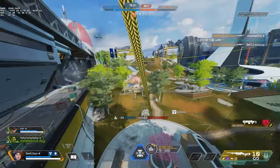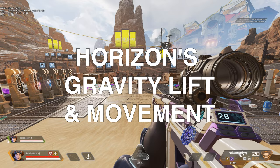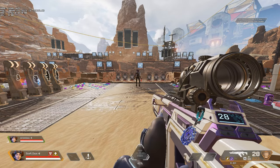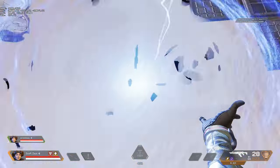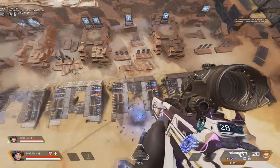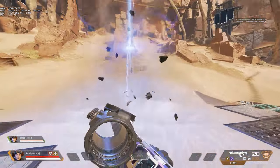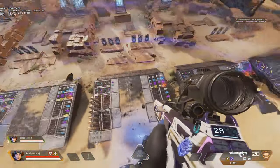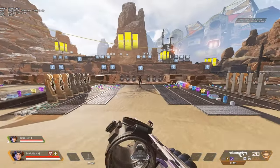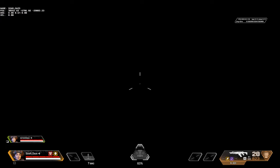Now let's talk about Horizon's gravity lift and movement. Whenever you fly up, you need to feel out the centerpiece of the lift by zigzagging left and right. I'll showcase footage from that POV a little later. If you go a little too far back or too far forward, you will accidentally shoot yourself out of the gravity lift early. This just comes with practice and feeling out how to move within the lift.